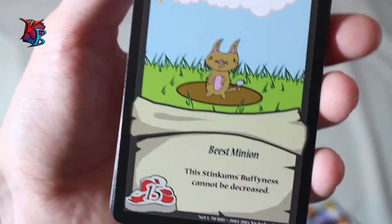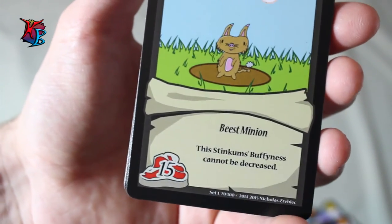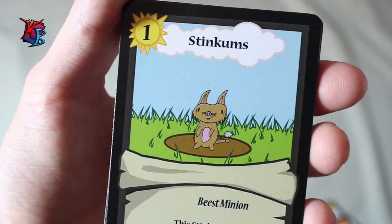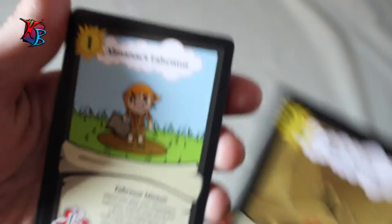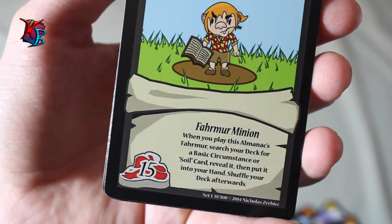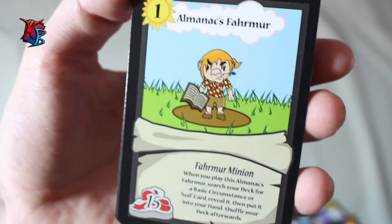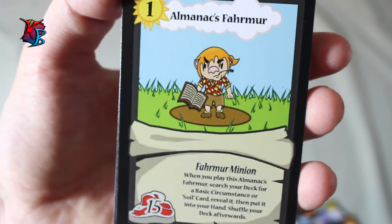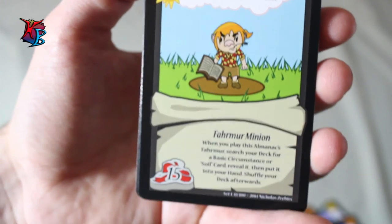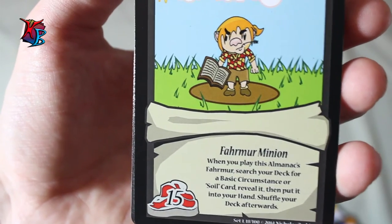Stinkums' buffiness cannot be decreased, which is great in response to Bugging Beetles or other methods of making minions lose buffiness. Although his buffiness can't be decreased, he can still be affected by buffy damage — because buffy damage isn't a decrease in buff, it's just damage dealt, and if enough damage is dealt equal to his buffiness he becomes unconscious. Almanac's Farmer is a level one, 15-buff farmer minion. When you play her, you search your deck for a basic circumstance or a soil card, reveal it, put it into your hand, and shuffle your deck. This makes her very versatile — she can easily fetch the Buffening or the soil cards if you have the shovel out.